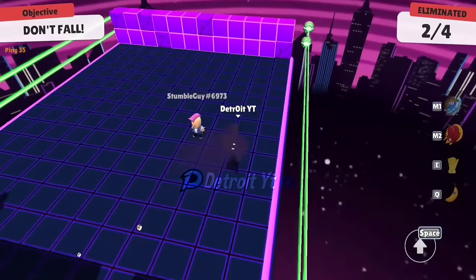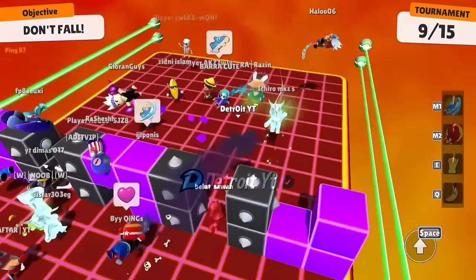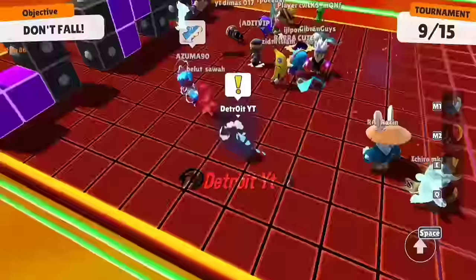Sometimes you touch the laser by hitting the corner of the spiked block and you are eliminated. To avoid this, all you have to do is use the dance emote and you will be saved.